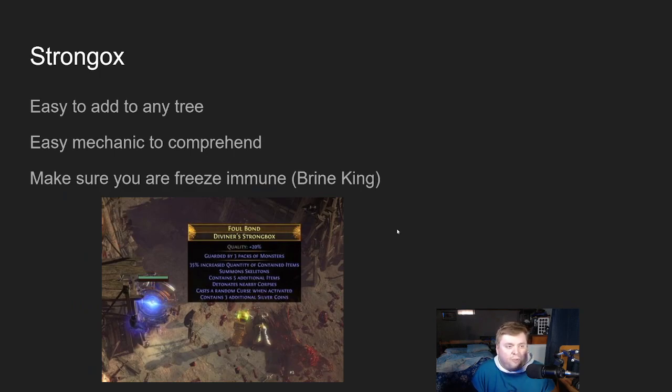Next we have Strongbox. I had some points left over and Strongbox is right next to everything else, so just slap it in. It's easy to add to any tree and easy to understand — it shows you all the mods on a box if you get the identified corrupted rare passive node. The only trick to Strongbox farming is to make sure you're freezing early with the Brine King Pantheon — that's the easiest way to handle it.